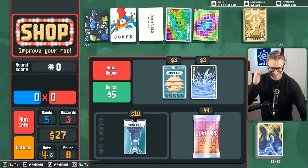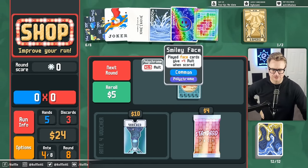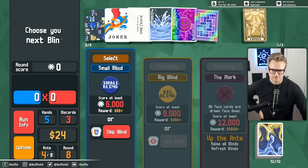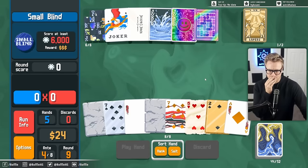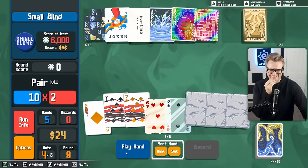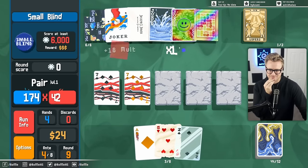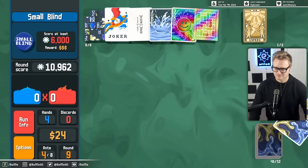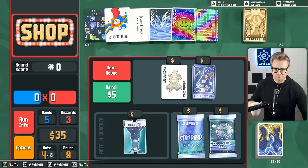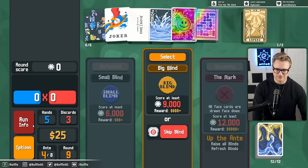We're smiling a little bit longer. Let's do this just so that we can work face cards in to not only get the mult but also get the money. Nice draw, I guess. I don't even know what hand we would want to start leveling up.